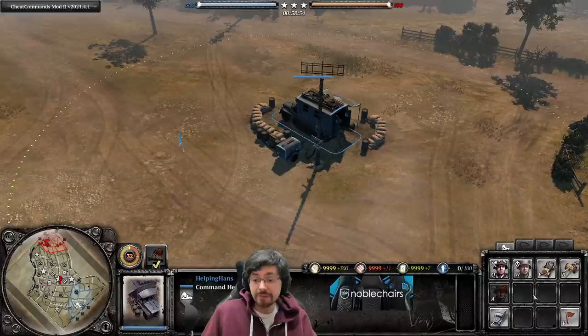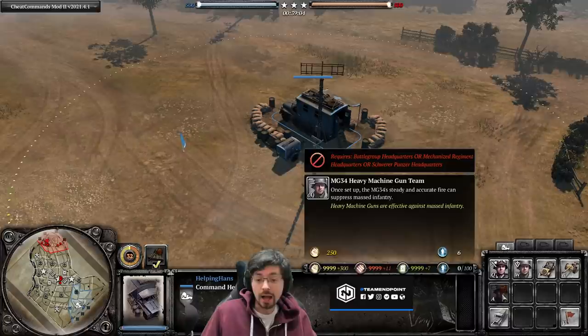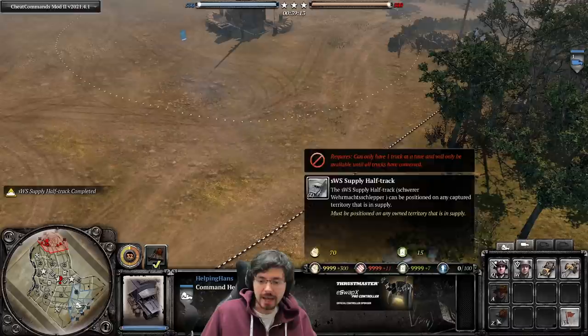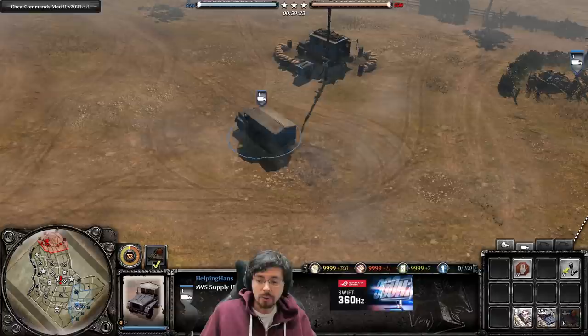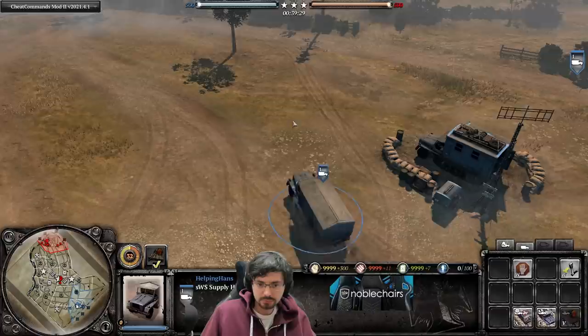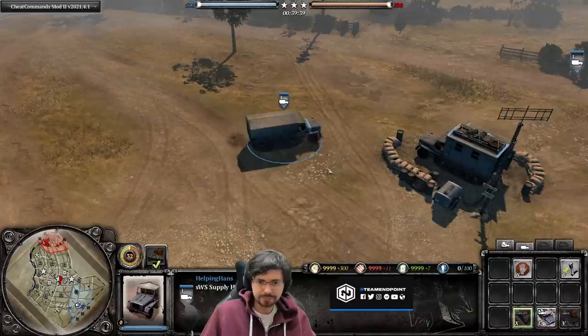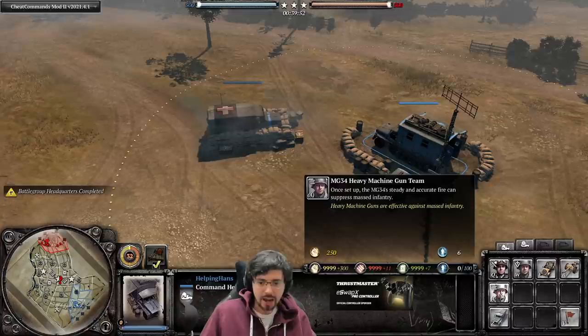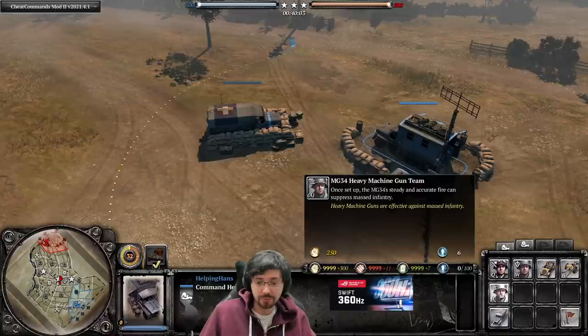Now let's go on to the MG34. We can't build it just yet because we need to get one of our SWS trucks out and convert it into a Battlegroup or Mechanized Headquarters. For 70 manpower and 15 fuel we bring on the SWS truck. Setting up the Battlegroup Headquarters near your main HQ building unlocks the ability to recruit MG34 crews — you do not need to upgrade the Battlegroup Headquarters with the Mechanized Battle Group Support upgrade first.